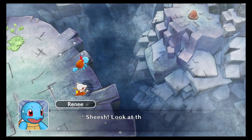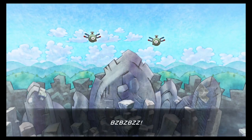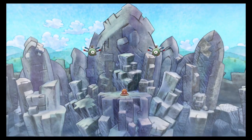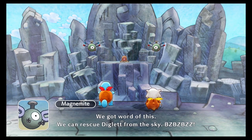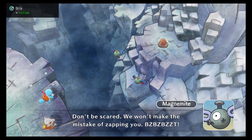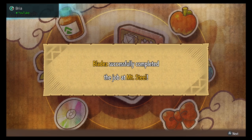Sheesh, look at this cliff - I can't see the bottom. Blaze, what do we do? We can't get across this. Buzz buzz buzz buzz! Oh hi - you're the Magnemite we saved, right? We've got word of this. We can rescue Diglett from the sky! Hold on to us tight - we won't make the mistake of zapping you. I find it interesting they're telling a Diglett to hold on. Does that mean Digletts have hands and arms?